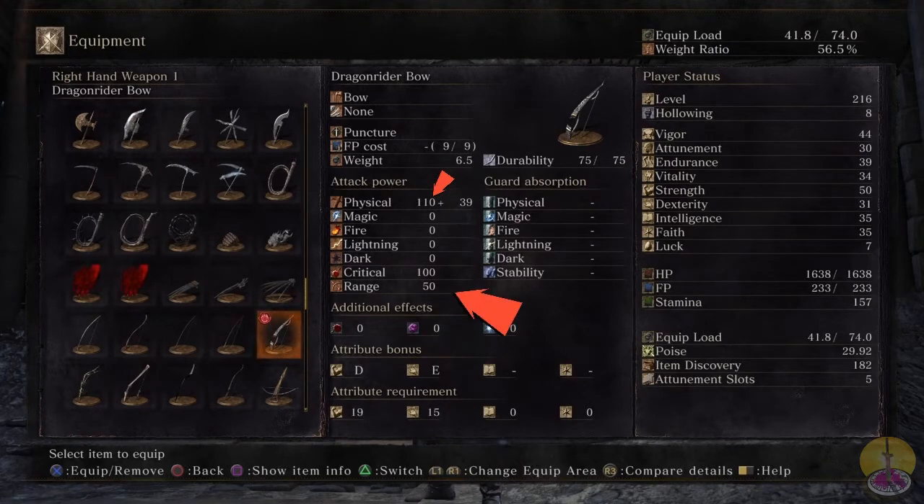It's pretty much longbow range, so that's what we should expect out of this. For the true bonus, we've got a D and E — D for strength, E for dexterity. Strange, usually it'd be the other way around. For the stat requirements: 19 strength and 15 dexterity — a little bit needed, but not too much.